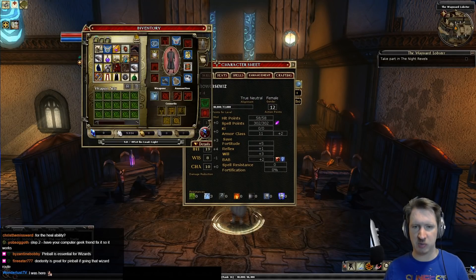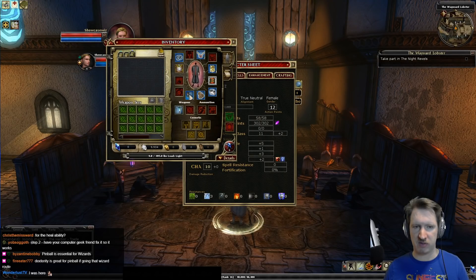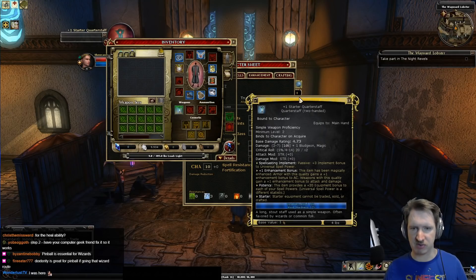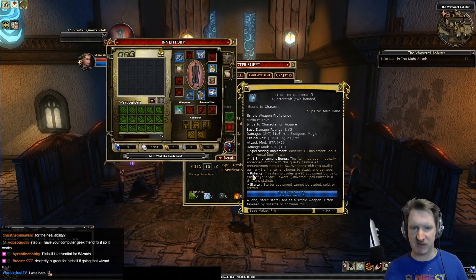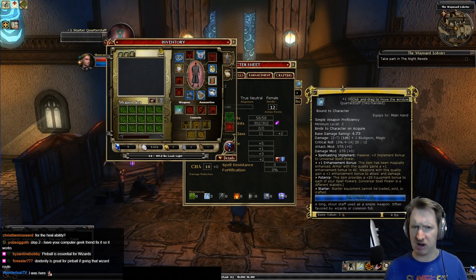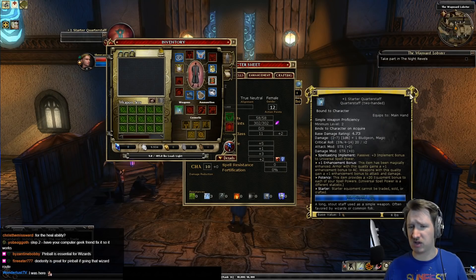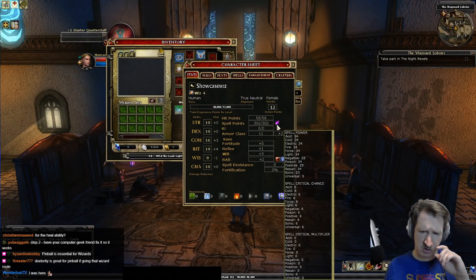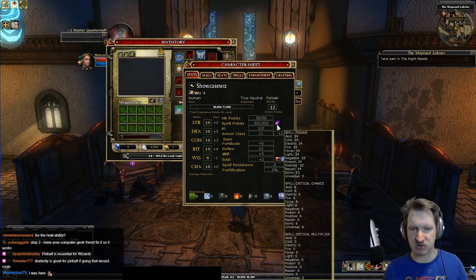To make your spells more powerful you need spell power, which comes from items. For example, this starter quarterstaff has a stat called Potency — a plus 20 equipment bonus to each of your spell powers. If you're playing a wizard, equip items that grant spell power for the types of spells you want to cast. On your character sheet, click the icon next to your spell points to see all your spell powers, critical chance, and critical multiplier.